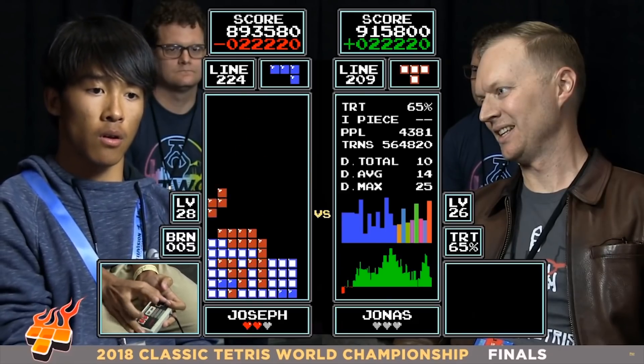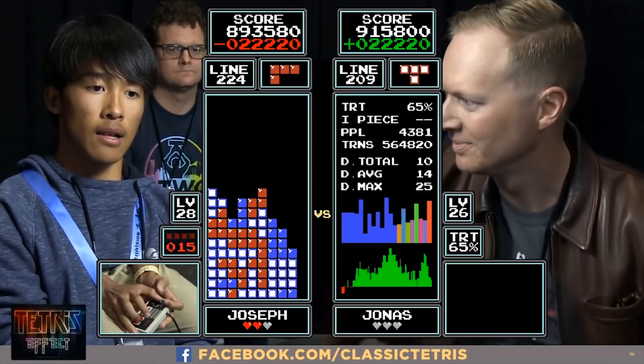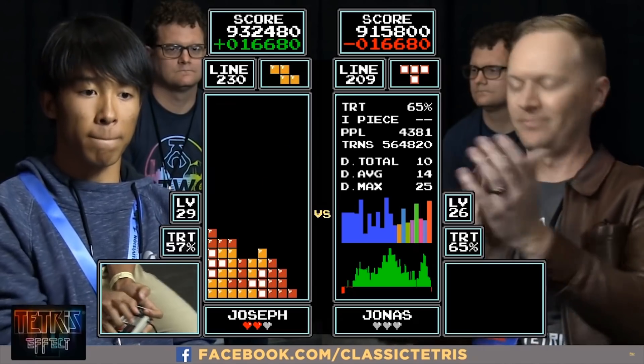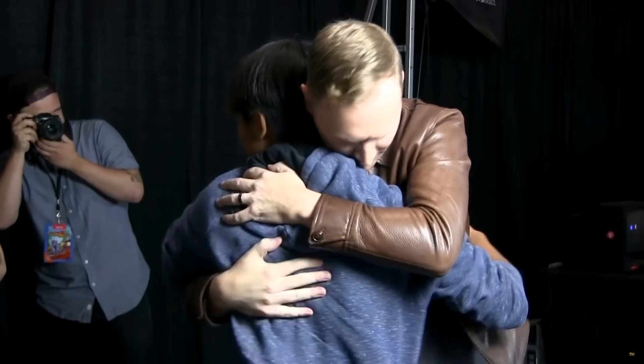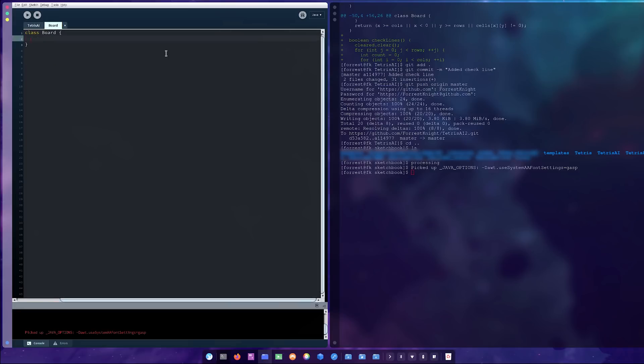Since I'll never be as good as this guy — that's perfect, it's set up now, 13-piece drought, 17-piece — there's the double, there it is: Tetris for Joseph, and we have a new Tetris world champion. He's really good, so I figured I'd build an AI to do it for me. Now let's get to coding.